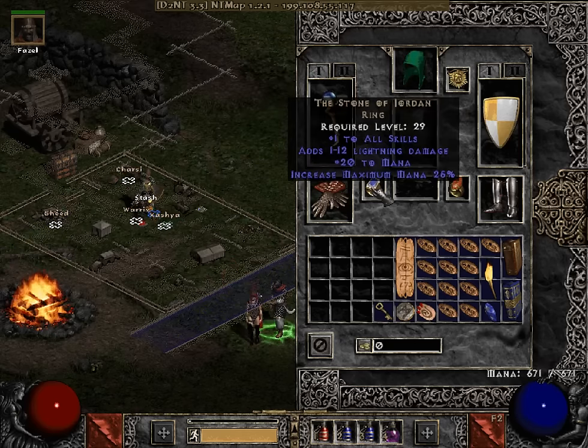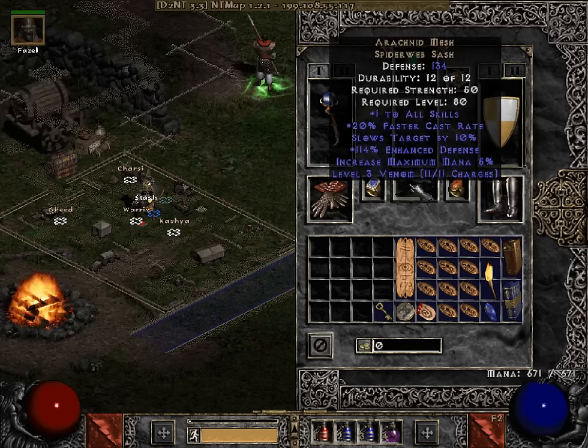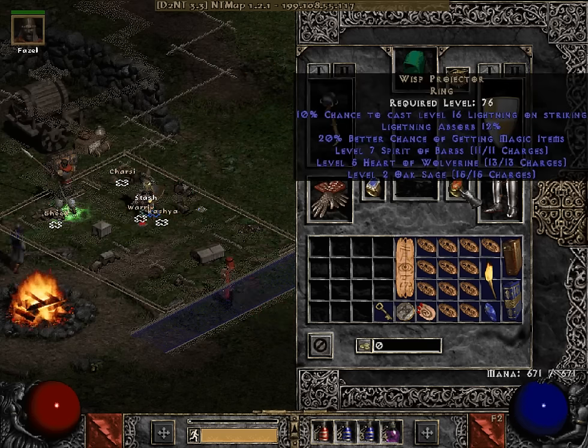39% chance charms — you can get 40% obviously if you find them or can afford them. An Arachnid Mesh belt, again standard fare. A Wisp Projector — if I could afford a 20 Light Sorb Wisp Projector I would, but for now I'm sticking with what I have with the 20% Magic Find, which works well.